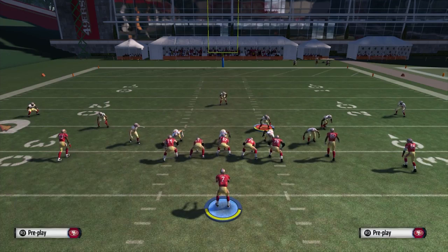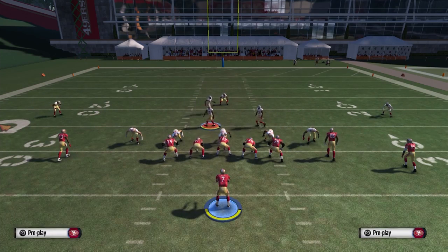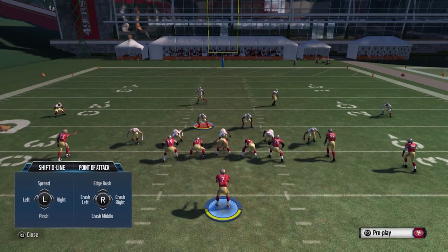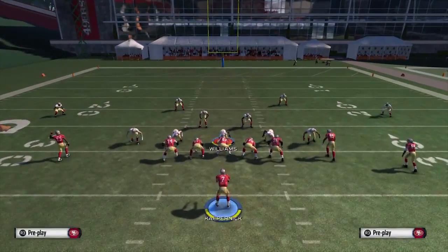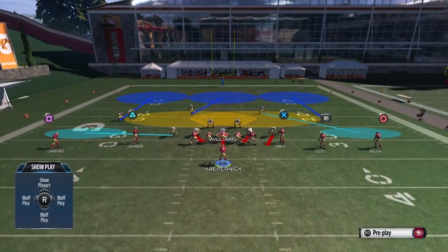First thing we want to do is baseline — triangle, D-pad inward. Then we're going to want to crash our line middle, which is L1 or LB on Xbox, right stick down. Then reblitz this DT — just X and right stick down again.